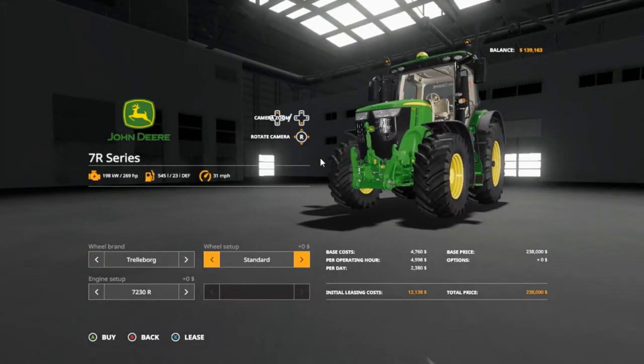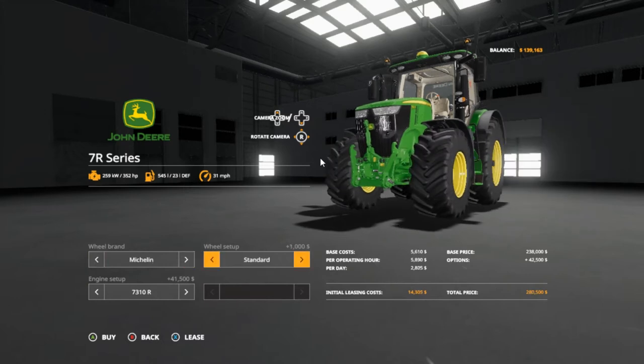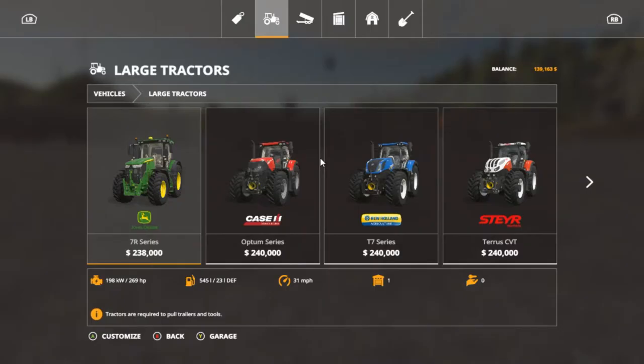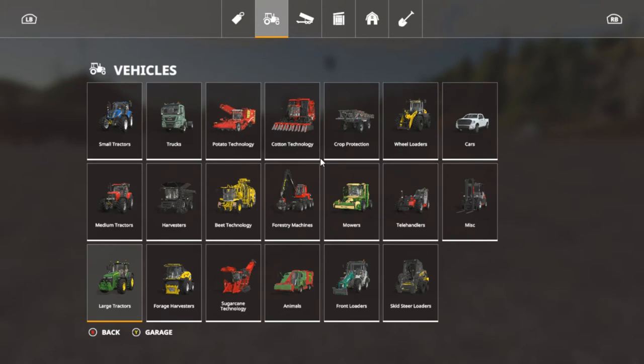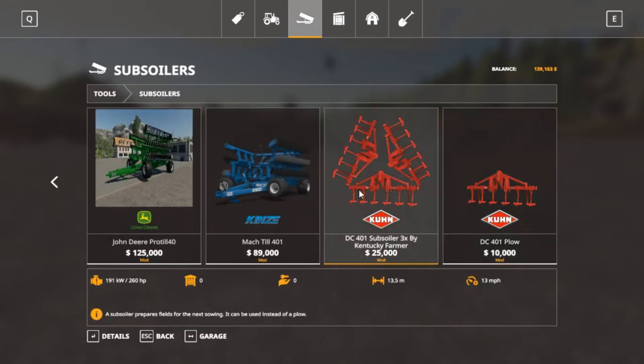Weights, wide tires — standard. The 7310 is the biggest. Let's go to Michelin wide tires — no, we don't want Michelin. That's 300,000 right there. That's 269 horsepower — about 270. Let's see what this plow needs. The Samara can pull the plow — this is by Kentucky Farmer. We're gonna go ahead and get this. I never seen anything fall over in the game — I just hope it doesn't do that in real life.